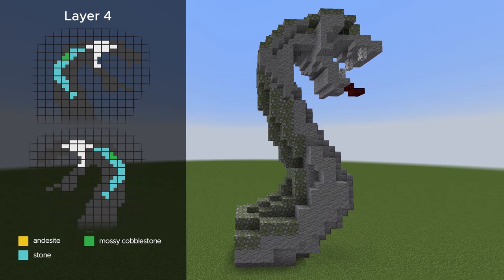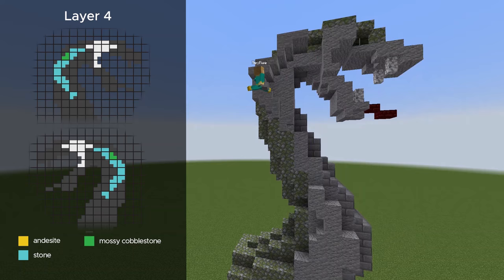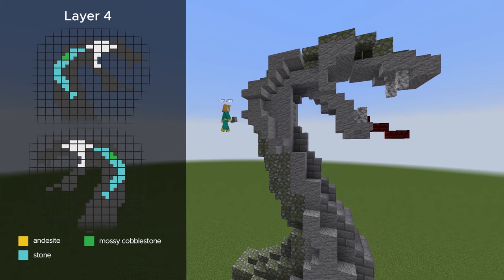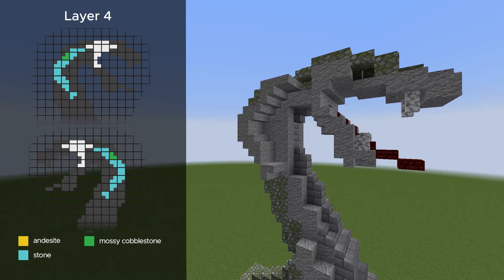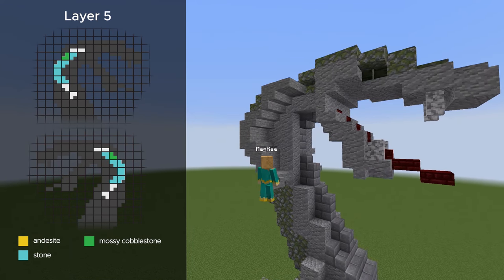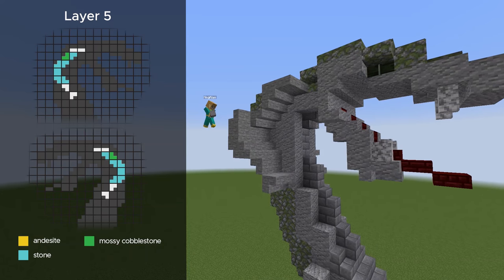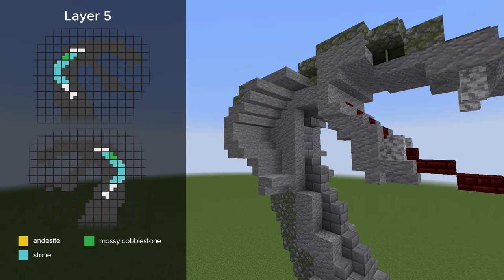On the last two layers, we're just going to be working on that little flap on the side of his head. On the grid on the left, you're not going to see the blocks underneath as easily — those blocks are just placed right next to the previous layer's blocks. Same thing for layer 5: it goes directly on top of the previous layer's blocks. I'm just showing you one side, but again, they are the same on both sides.